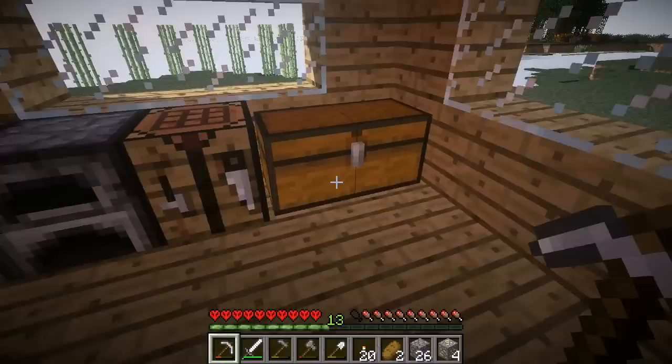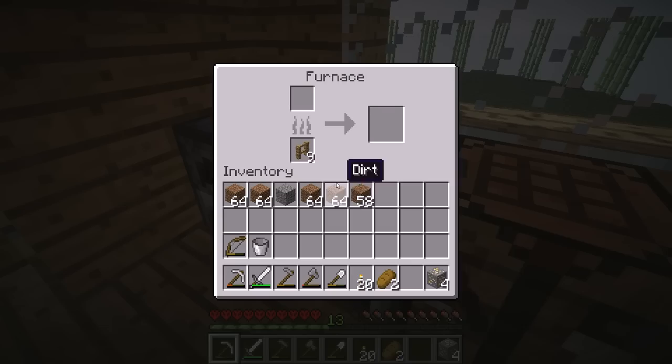So we'll smelt this gold ore. We'll put some cobblestone there. I'm going to get rid of all this crap because I'm not going to use it. So let's put our gold ore there.